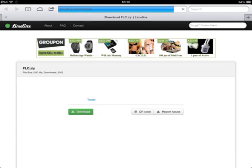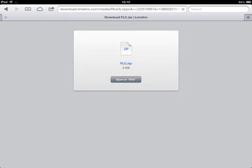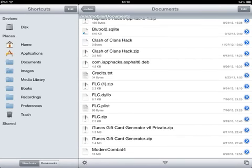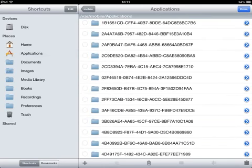You must be jailbroken to use this hack — if you're not, it won't work. Then you click download and start downloading; it's pretty quick. Now open iFile, then click on Archiver, and now you'll see two files.